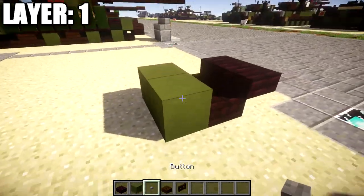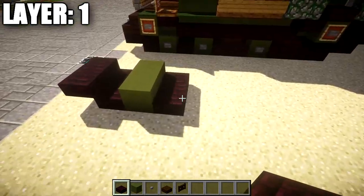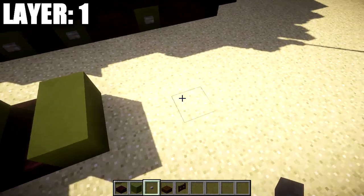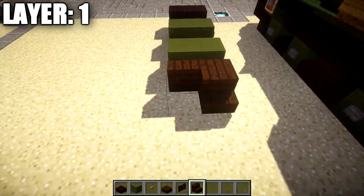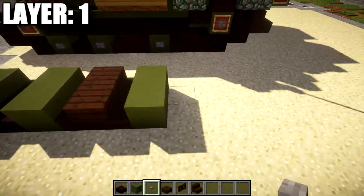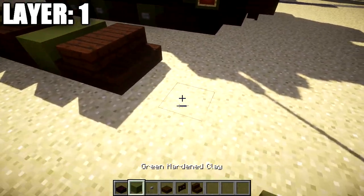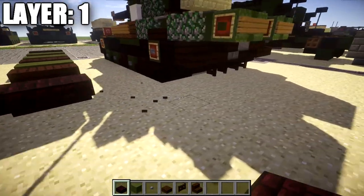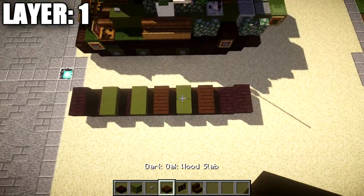After that, place down a row of 2 green stained clay with a stone button on the side, then a row of 2 nether brick slabs, followed by a row of 2 green stained clay with a stone button on the side. Grab dark oakwood stairs and place down 2 dark oakwood stairs across and then 2 right behind them. Then place down a row of 2 green stained clay with a stone button on the side. Place another row of 2 dark oakwood stairs and a row behind them, then a row of 2 nether brick slabs and a row of 2 nether brick top slabs. You should have something that looks like this for the right side of the tracks.